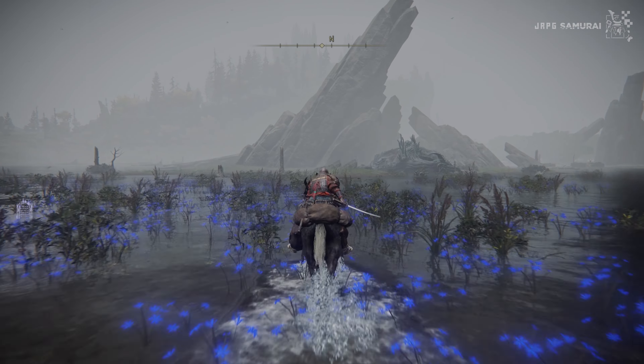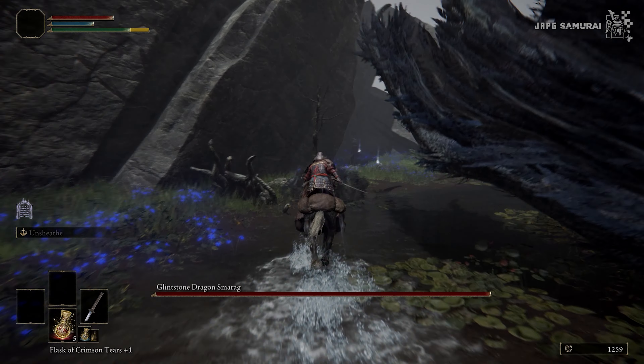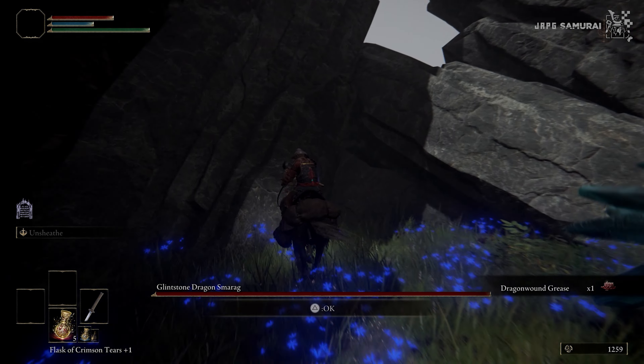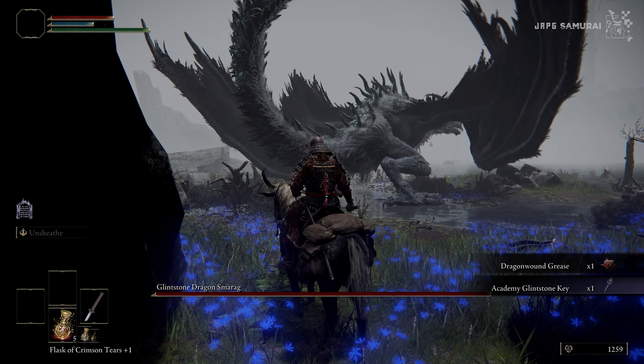Topps is one of the low-key NPCs out there and he has a relatively short questline. Today I will be guiding you on how to complete it. After doing his quest, get exclusive quest rewards such as the Topps Bell Bearing, Topps Barrier, and Erudition Gesture, and of course you will get to know the outcome of his journey. So let's get right to it.